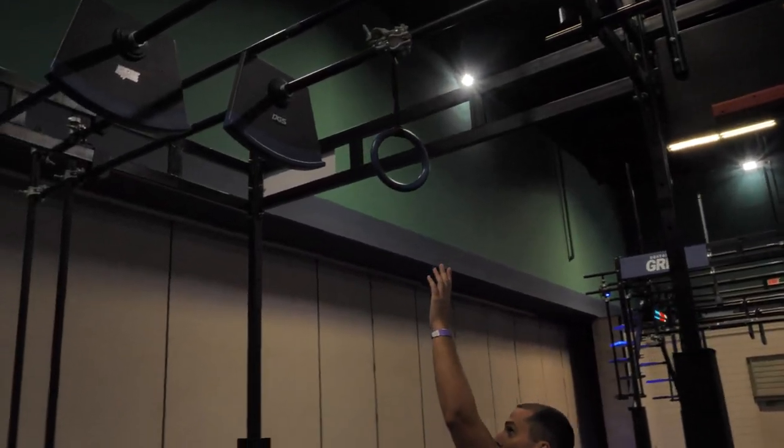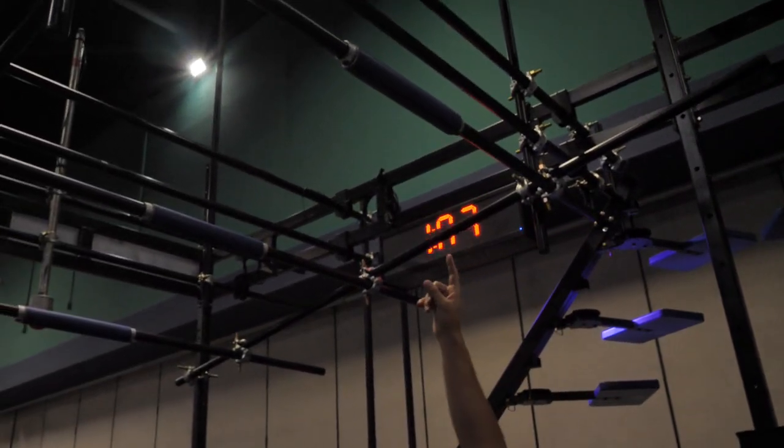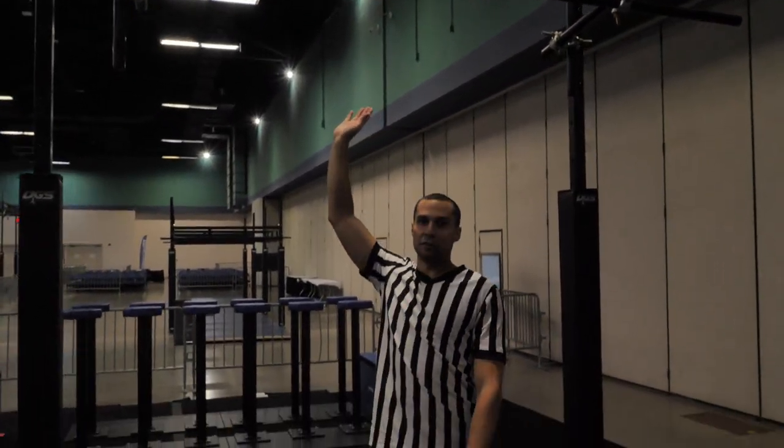We got a ring here for you to transfer over to the vertical limit cheese wheels. Goes down. Once you touch this first pipe, that will be your sixth point. Pipes down. Buzzer is your seventh point.